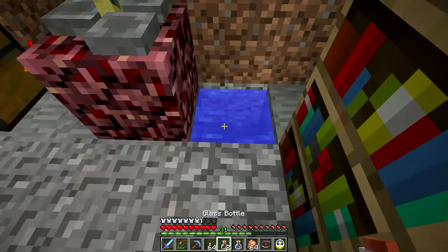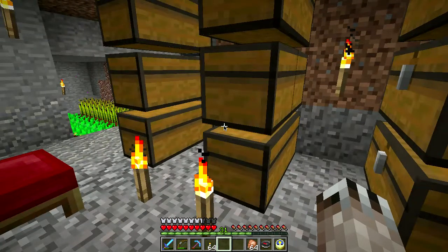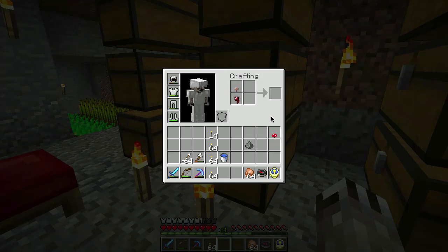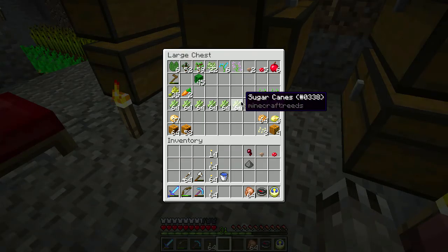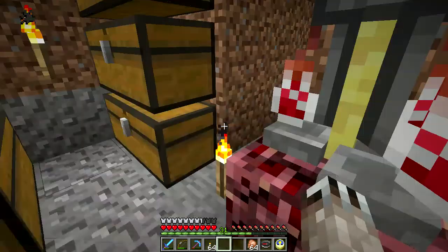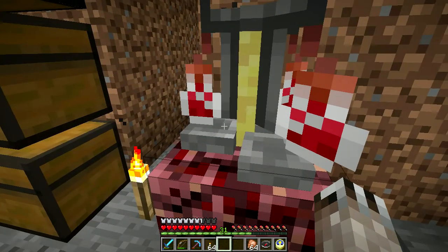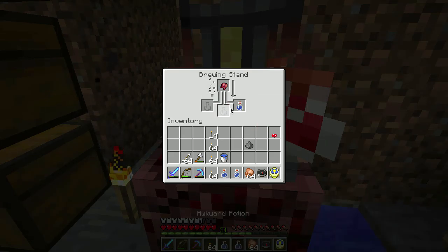Last time I went on a journey searching for a village and died horribly. Okay — sugar, spider eye. Oh, I only need one — I don't need the red mushroom. Fermented spider eye. Awkward potion, go in there. Obviously I don't know what I'm doing. Trying to make a weakness potion.